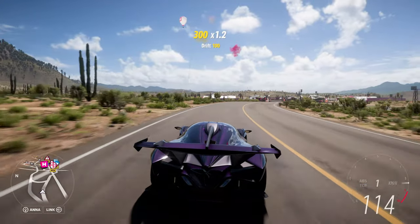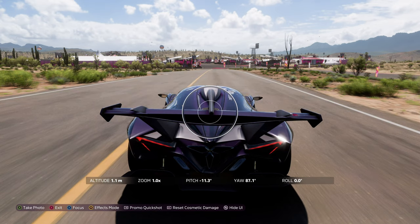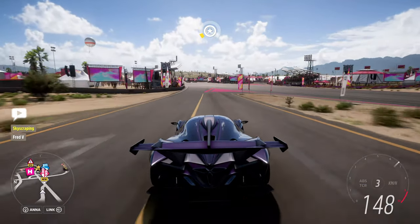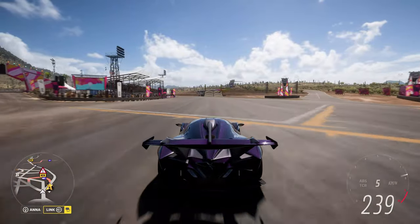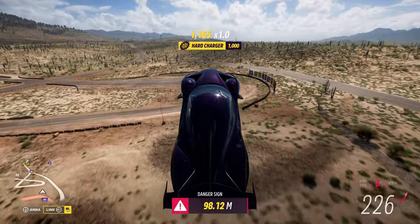The world of Horizon is beautiful and you can capture that by clicking up on the d-pad to open up a camera mode where you can change lots of visual elements. Also, you can use right on the d-pad to change your radio station if you want to listen to some different tunes — though I have all music off because of copyright.